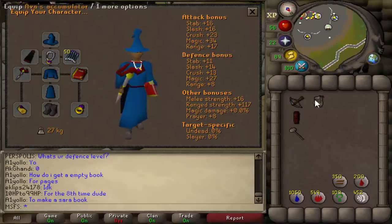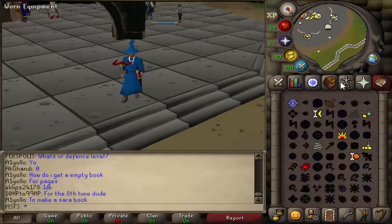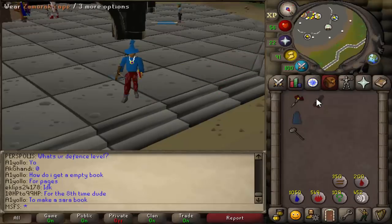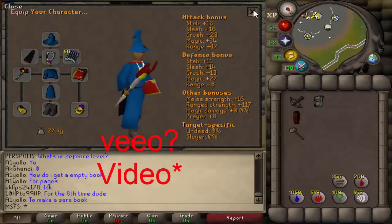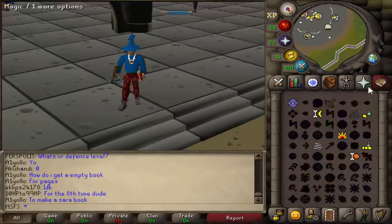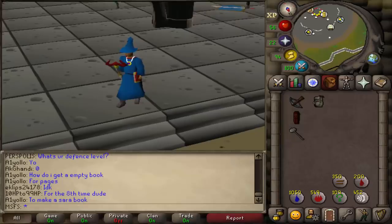Obviously this isn't a finished baby pure — a finished baby pure would have 70 range for black d'hide, 85 mage for teleblock and charge, and probably between 65 and 70 strength. It's not finished at 60 strength, so we still have a couple of ways to go, but you guys know me — I like to PK. So if you guys have enjoyed this video, hit that like button, subscribe if you aren't already. In the next episode we will be doing some very low level tribridge PKing with this gear. Thank you guys so much for watching and I'll see you in the next episode.